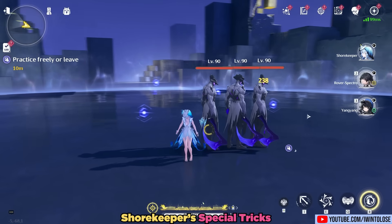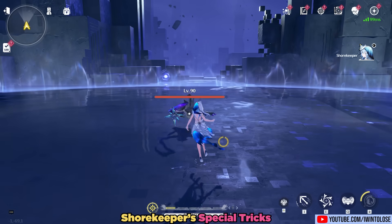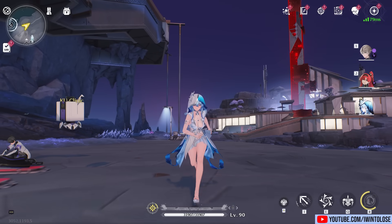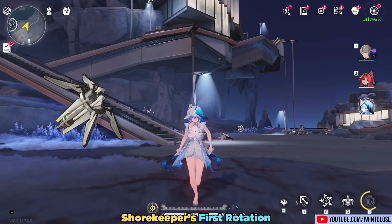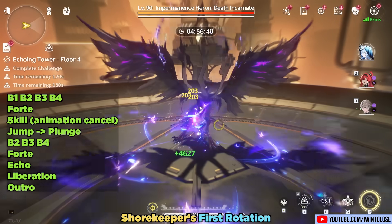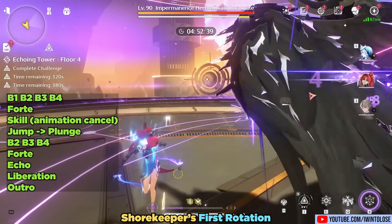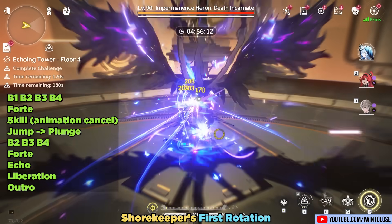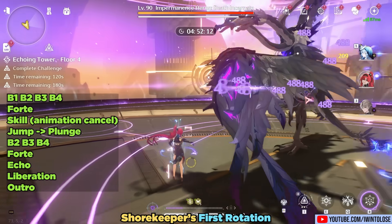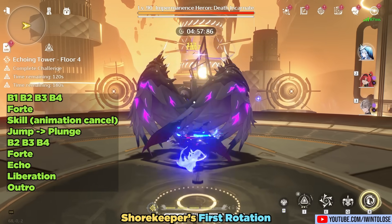She has a lot of additional little tricks in her kit, like using her butterfly form in combat, using her skill in midair, and using an aerial plunge forward towards the enemy, giving her many different ways to generate 100 concerto. For a consistent beginner's rotation — assuming you're using the Variation or her signature weapon — at the start of the fight, use her full B4 basic attack string, then heavy attack to use her forte. I like to animation cancel her forte with her skill, then animation cancel the skill by jumping and doing a plunge attack, leading to B2, B3, B4, then forte, echo, and liberation, before outroing to the next character.